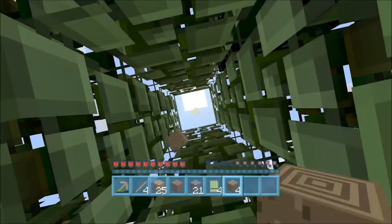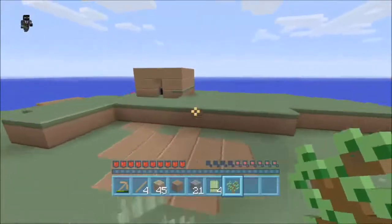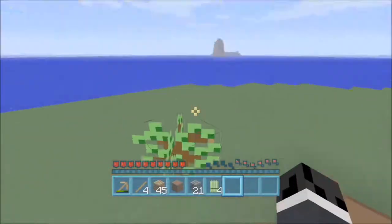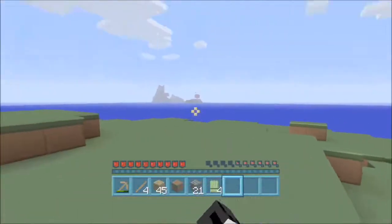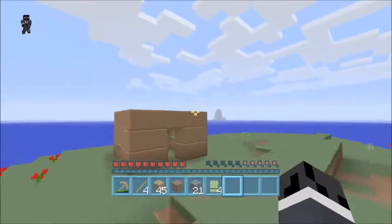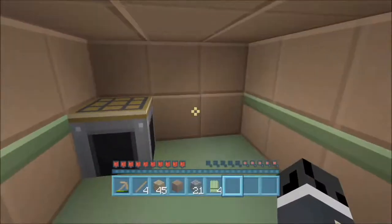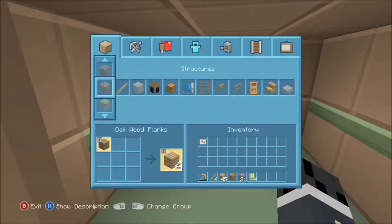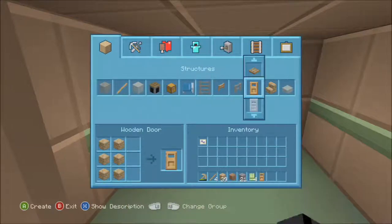I'm already getting lower on food, so I think we should try to expand the island. Shouldn't animals be able to spawn in this? I'm surprised they aren't spawning. I think there's another island somewhere around here. Well, there's a mushroom island over there, so if worse comes to worse and we're dying, we can always go and kill a mushroom. I'd rather not. If we kill a lot of spiders and use their... I can't make a bed, but I can make a door though. I'll do that.